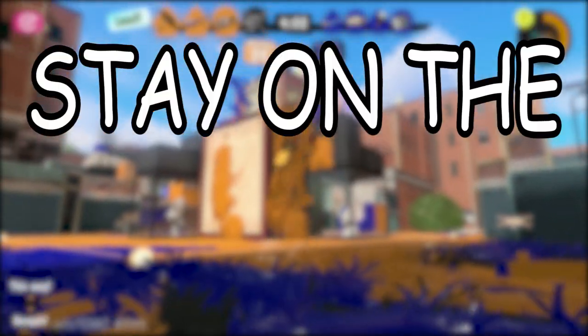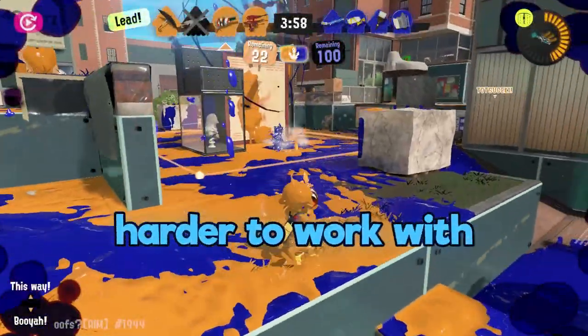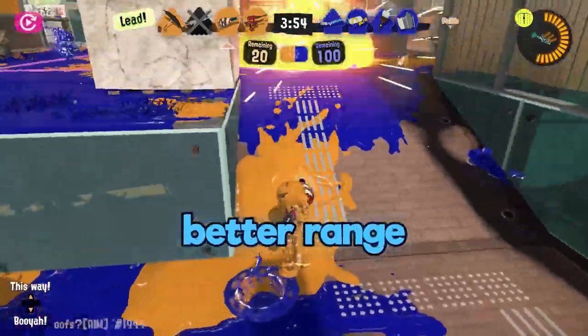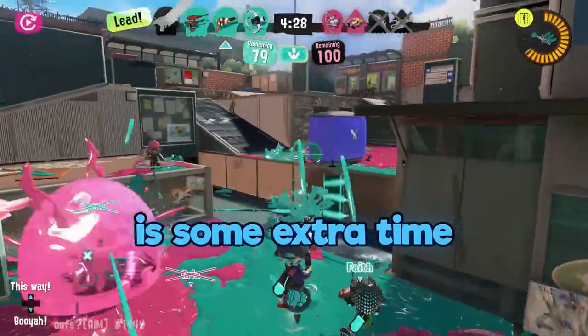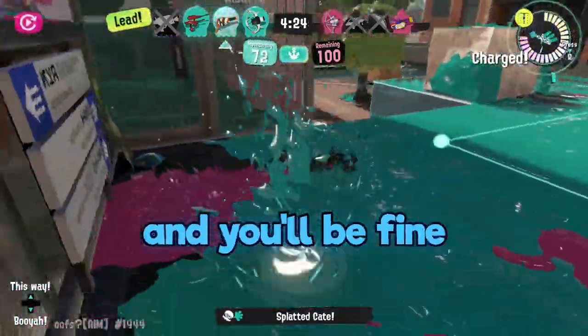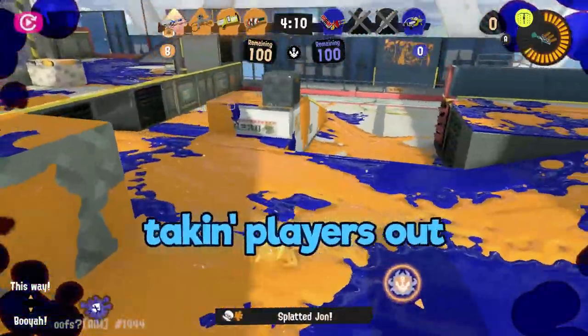Number one: stay on the tap-tap-tap fire mode most of the time. It may be harder to work with, but the tap-tap-tap fire mode gives you easier kills, better range, and damage output. All it takes is some extra time in the training room and some aim drills and you'll be fine. Master the precise tap-tap-tap alongside your aim and you'll be taking players out.